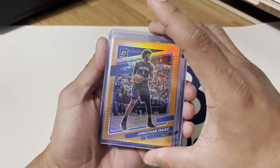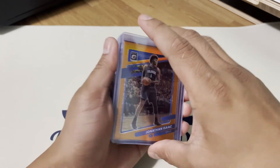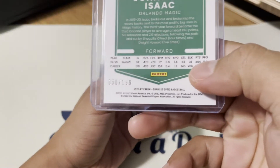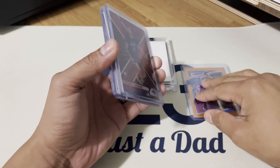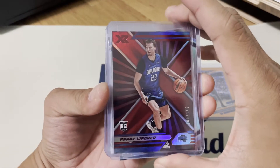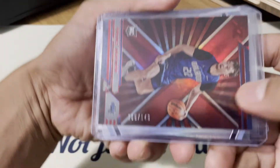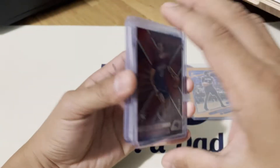So here we go. We got a color card from Optic — Jonathan Isaac from the Magic, numbered out of 199. And we have a Franz Wagner out of 149 — this one's from Chronicles.